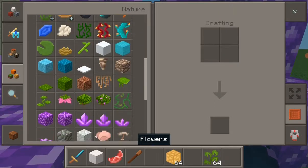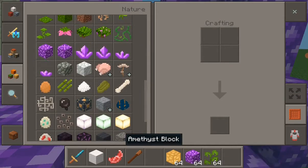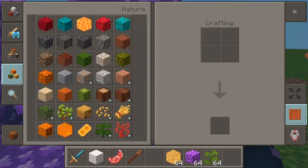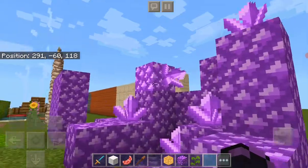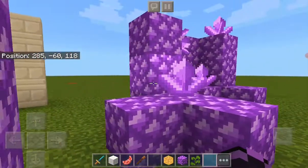The amethyst — it looks like a little purple gem in the crown of my skin right here. I think that looks really good. Amethyst cluster — I like it.